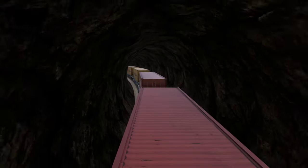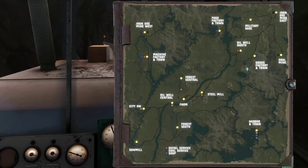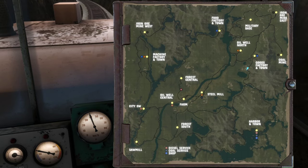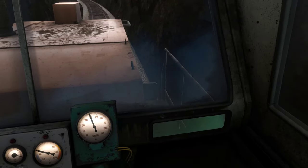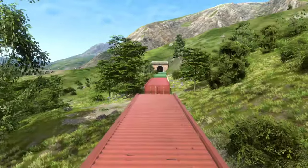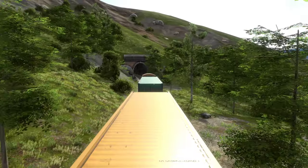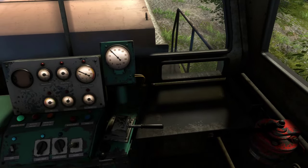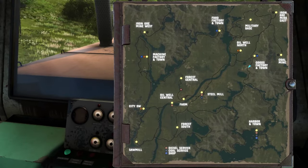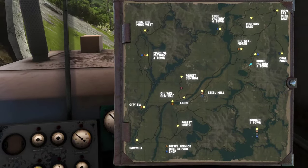That looks like a straight strip up ahead. That is eight and it is uphill — oh crap. We are slowing down, that's not a good sign. Apply some sand — even with sand we're slipping. Push it! Well, at no risk of derailing here but we still need sand. I hope this entire stretch is not just uphill.